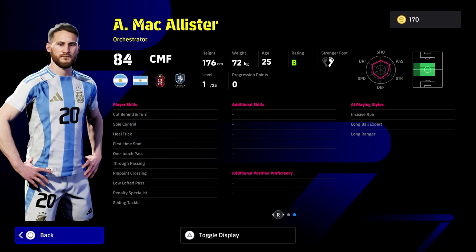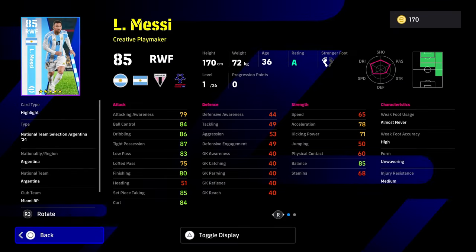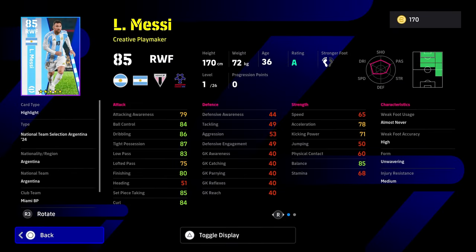McAllister comes into that zone as well, but his lack of speed and lack of aggression as an orchestrator is a concern — I'll probably focus on that in a future video. Orchestrators have got a slight buff that I haven't fully covered yet. McAllister is going to be competing against some of the best CMFs in the game, and an orchestrator really needs the whole package to take over a destroyer's position.